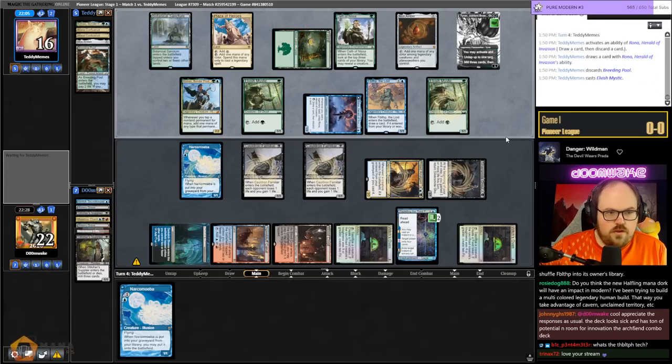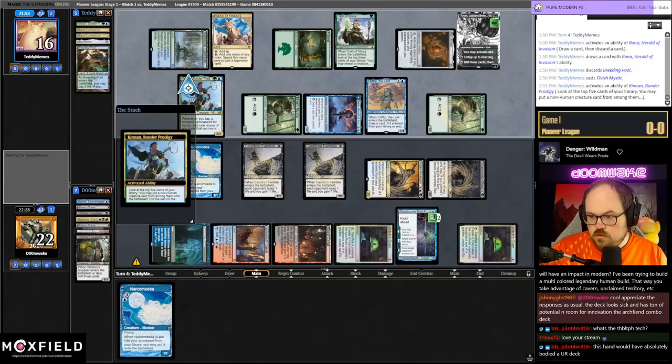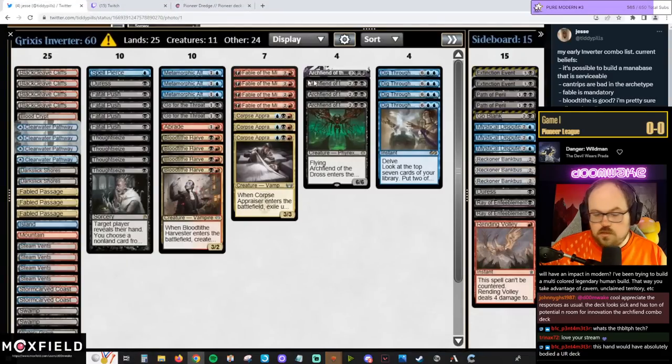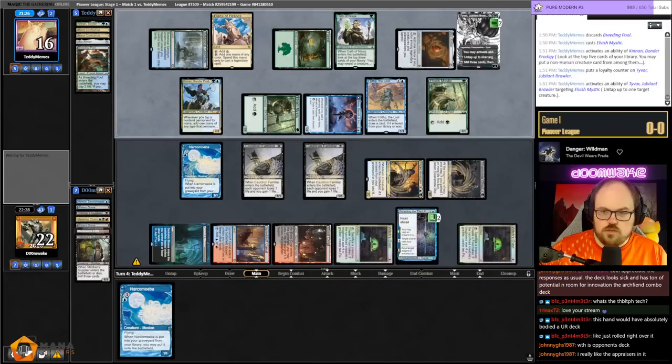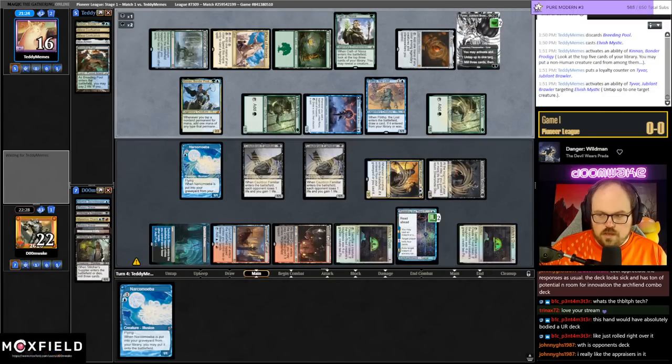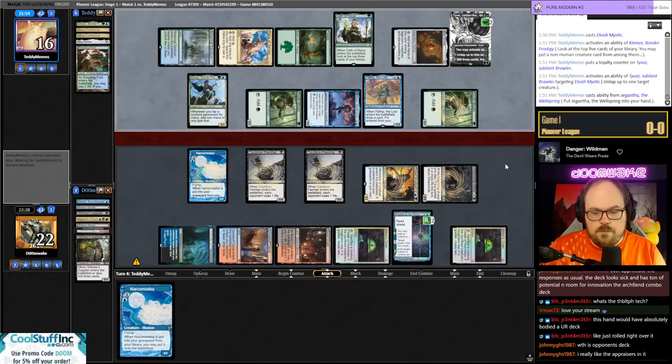A lot of people have been posting their Grixis Archfiend lists on Twitter. The list that looked most impressive to me was Jesse's — she cut the one-mana cantrips, so blood tithe and Fatal Push are out. She went up to three Appraiser, four Fable, just maxing out on dig. I'm still not sure about the mana base — four Pathway, three Fable's Passage and basics seems like a bit too much.